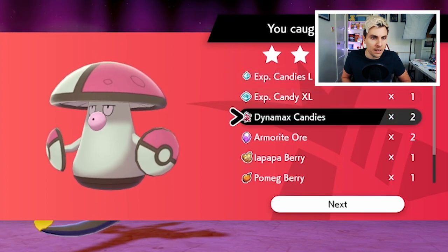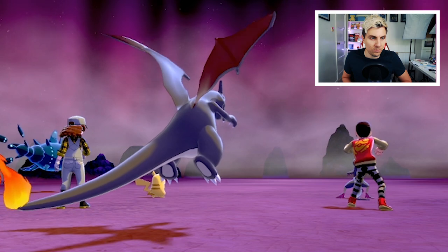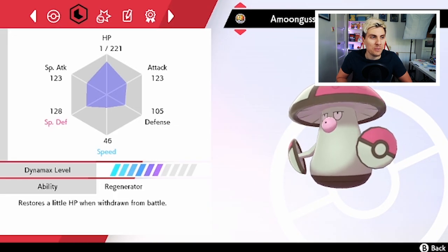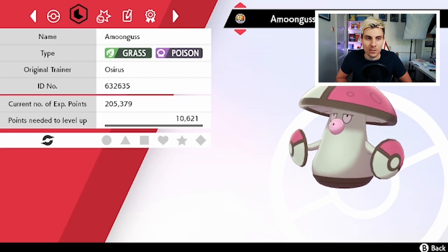We do eventually catch it. I wonder what the rewards are like — just the standard stuff: Armor ores and a bunch of Grass-type TRs, which is kind of along the lines of what you'd expect. We'll hop into the summary screen and check out Amoonguss to see if we've got that Hidden Ability — and there we go! We've got the Regenerator Amoonguss.